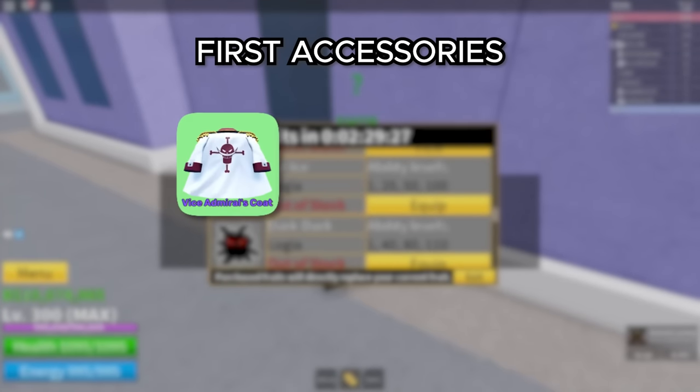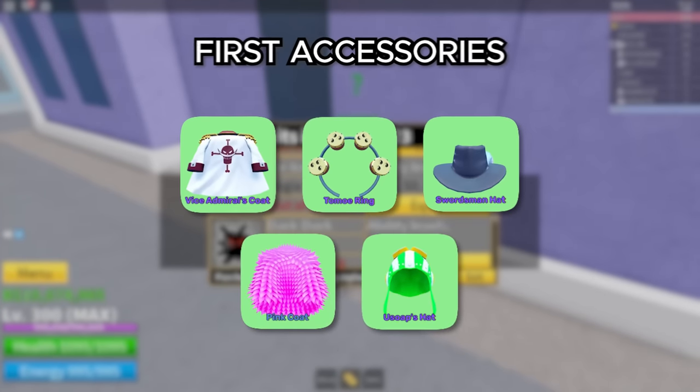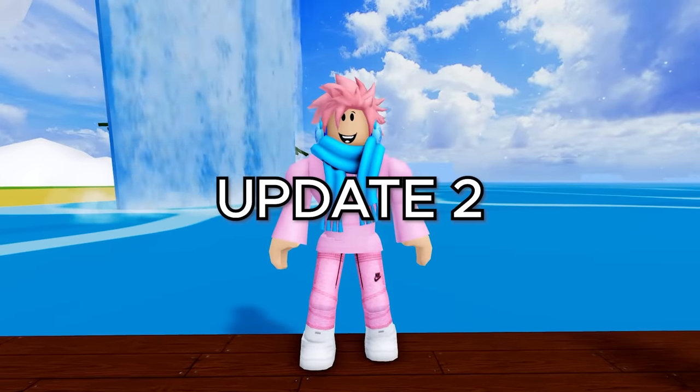The overall accessories included Vice Admiral's coat, Tomoe ring, Swordsman hat, Pink coat, and Usopp's hat. And the guns in the game were the slingshot, musket, flintlock, refined slingshot, refined flintlock, and cannon. Moving on to update 2.